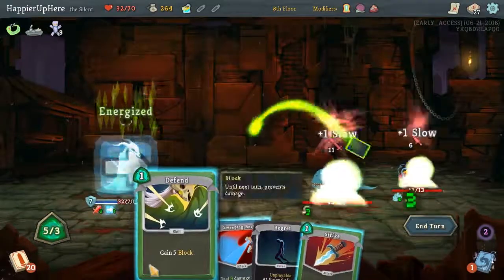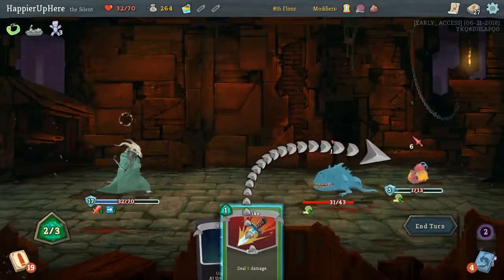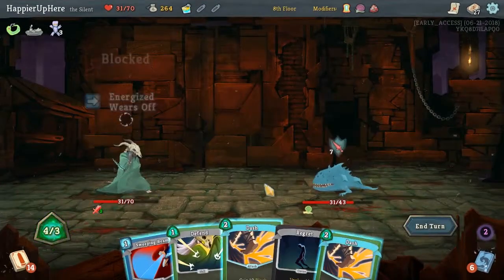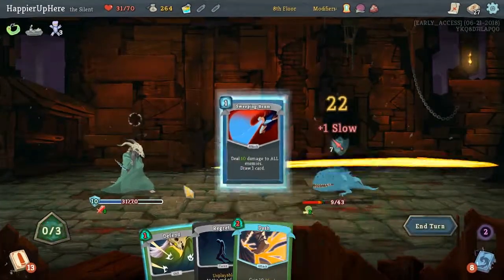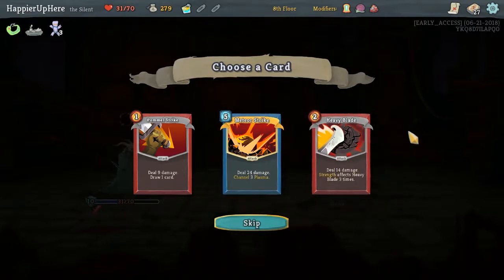Let's do the attack at the end. I do want to draw a card. Some more defend. We can kill. We are still taking damage — the curses are actually going to be our main source of damage, unfortunately. We killed. I was looking at the HP. Meteor Strike — we don't have any way of getting rid of the plasma so that seems unnecessary.